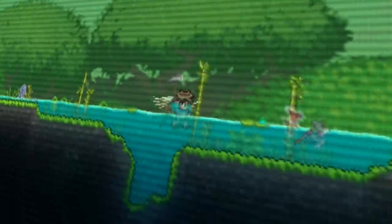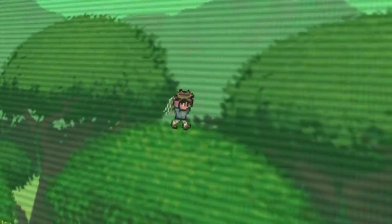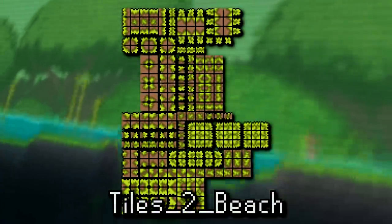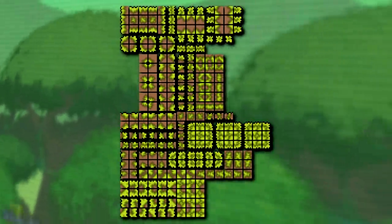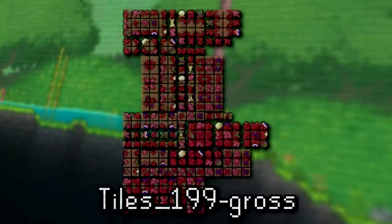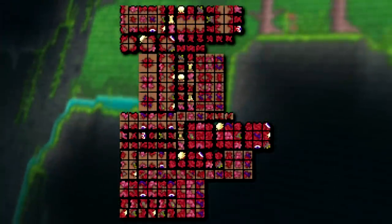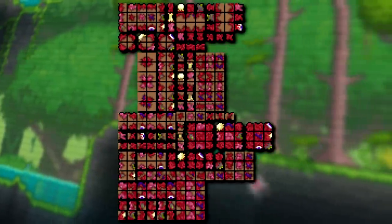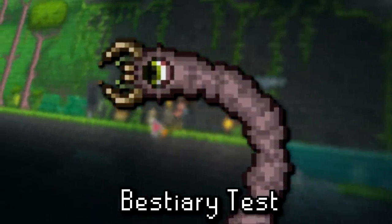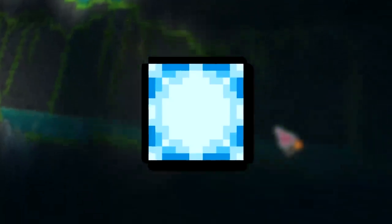This game also has its fair share of miscellaneous unused graphics. First are two unused tilesets of also-unused grass types. There's a tileset of yellow-green grass textures titled 'tiles_beach' — based on the name, this was likely intended to be a grass variant for beach biomes, but instead beach biomes just use the regular green grass texture. Then there's also 'tiles_199_gross,' which appears very similar to the game's flesh blocks and was apparently to be some sort of alternate version of crimson grass. Next up we have unused early sprites for the drill containment units, a test graphic for the newly added bestiary, and an empty buff texture that was very likely just used as a template by developers when making buff graphics.